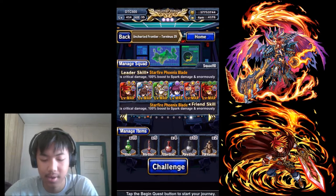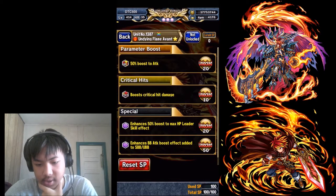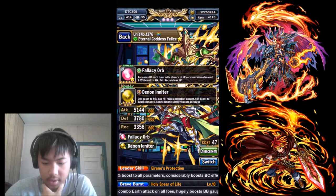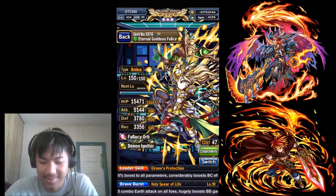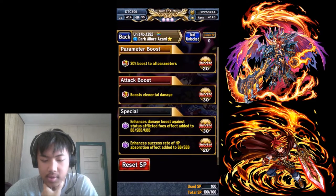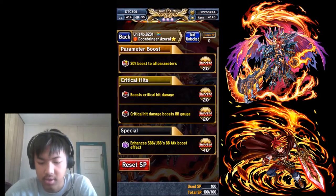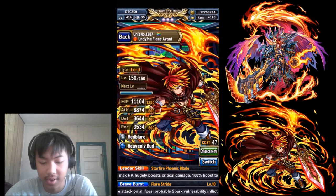I don't know if I'll get it this run, but I did last time. Here are the units: Avant with Magical Device and Dande Magus and his enhancements; Arc with Infidelity Orb, Oracle Bengals and his enhancements; Felice with Fallacy Orb and Demon Igniter and her enhancements; Azami with Mirage Device and Armor of Seals and her enhancements; Azurai — I still have an Emptom because I always run out of attack imps really fast — with Growth Device and Den's Edge and his enhancements.